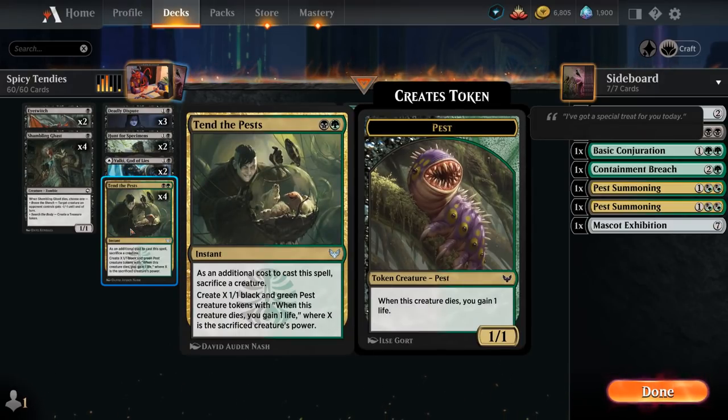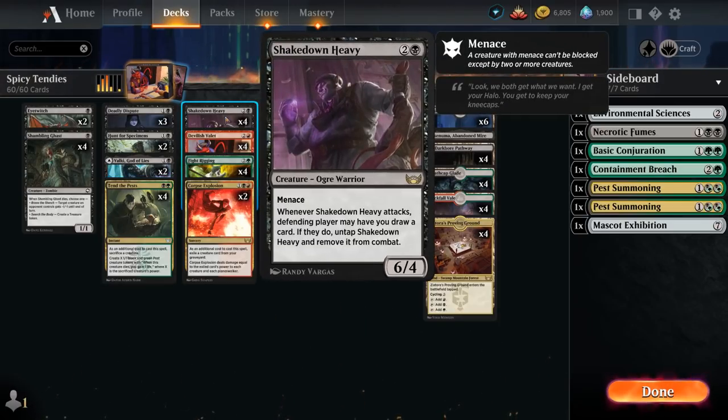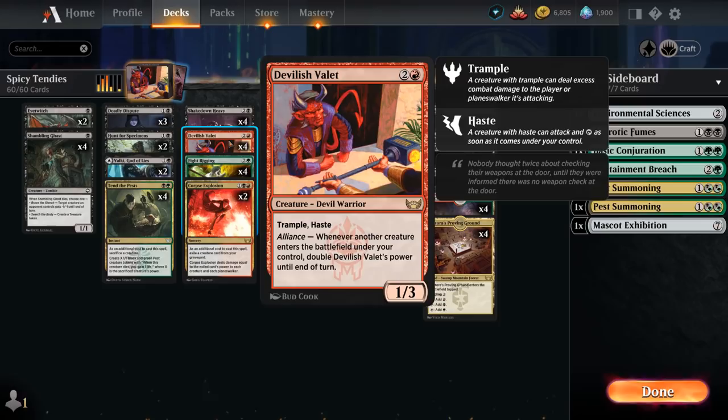Tend the Pests is a 2-mana instant with an additional cost: sacrifice a creature, then create X 1/1 black and green Pest tokens where X is the sacrificed creature's power. There are a lot of high-powered creatures in standard at relatively low cost. The newly printed Shakedown Heavy, for instance, is a 3-mana 6/4 with Menace. If we sacrifice Shakedown Heavy to Tend the Pests with a Devilish Valet in play, we'll get it up to 64 power, which is usually enough to end the game on the spot.